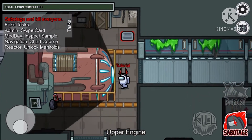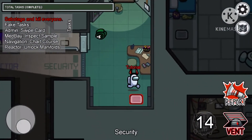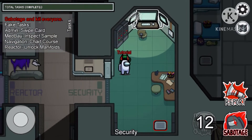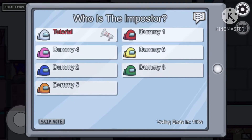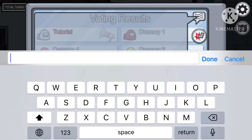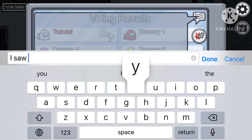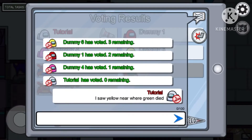I could kill dummy six, but the best idea is to make sure no one's around. I'll kill dummy three and report the body using the report button near the sabotage button. Everyone's already voting — I might as well vote for yellow myself, and everyone agreed with me. One thing you can do is type in the chat, something like 'I saw yellow was near where green died.' Sometimes they'll believe you, sometimes they won't — that's why you got to be careful with your lies.